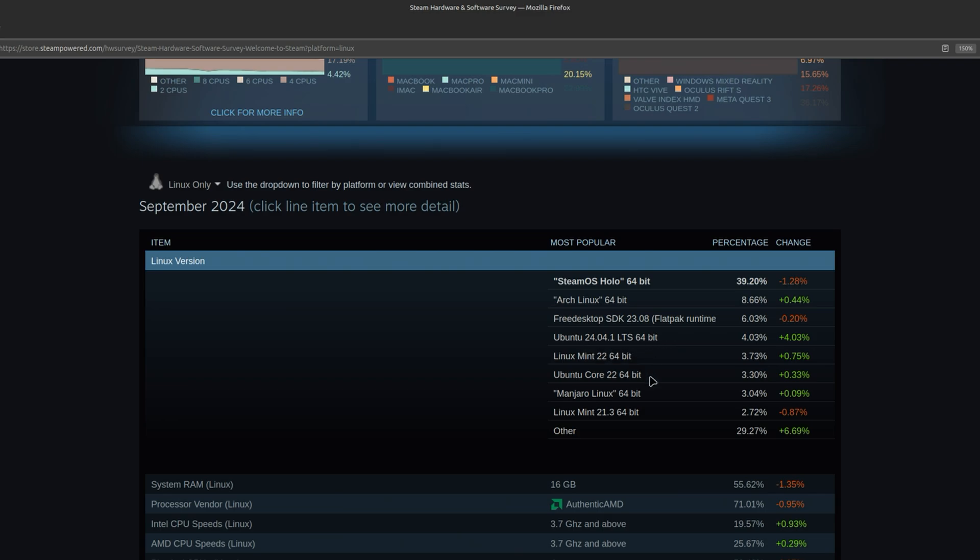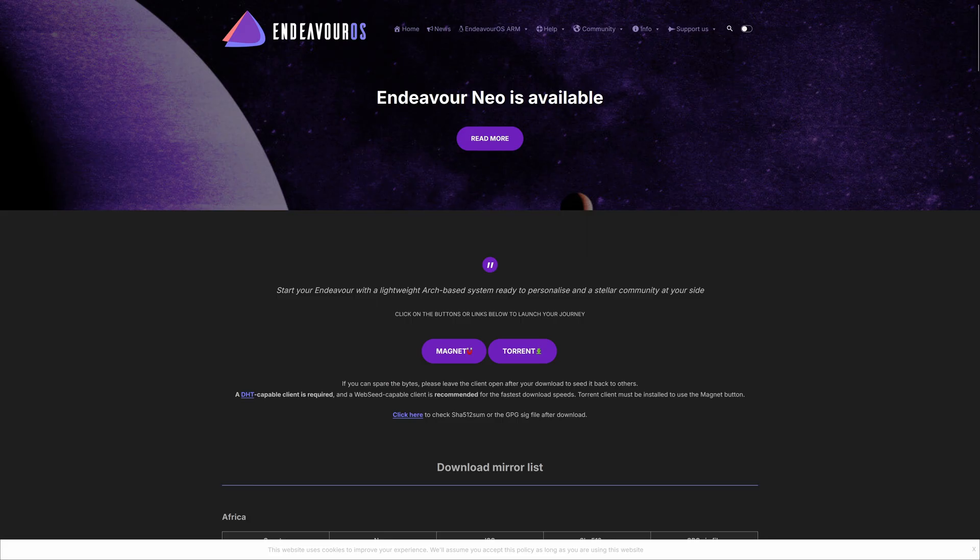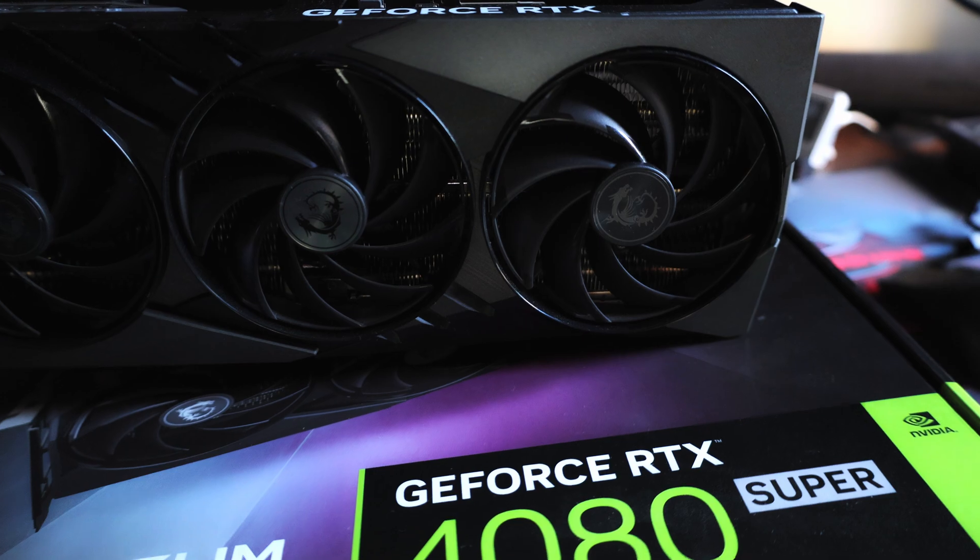In this video I'm going to compare two of the most popular Linux distributions out there, Mint and Endeavor OS, to Windows 11 in games using the 4080 Super from Nvidia.